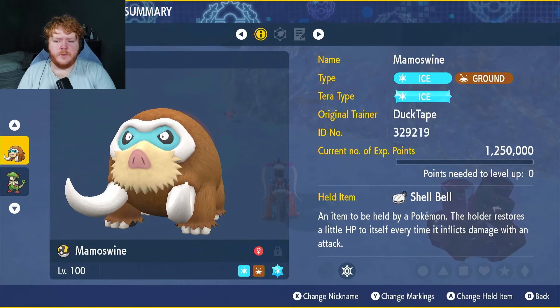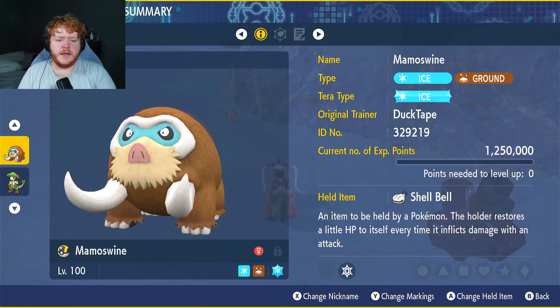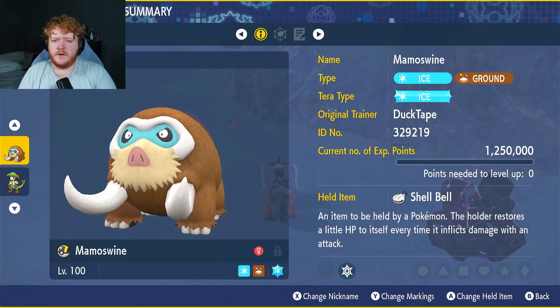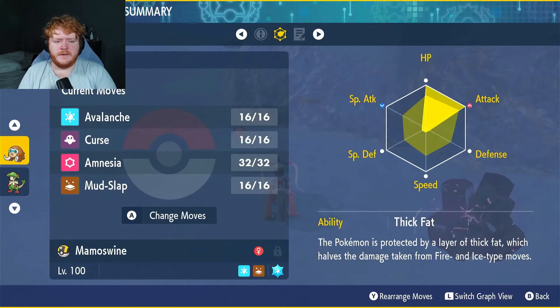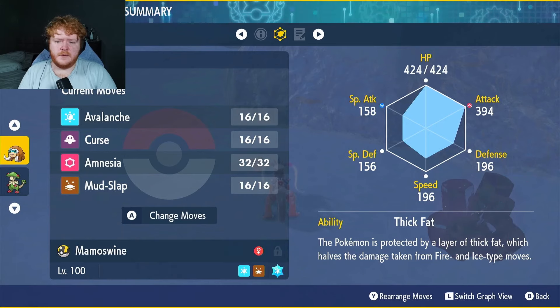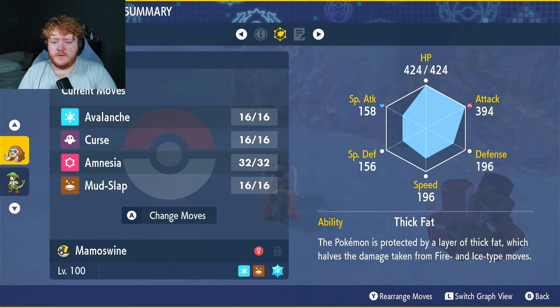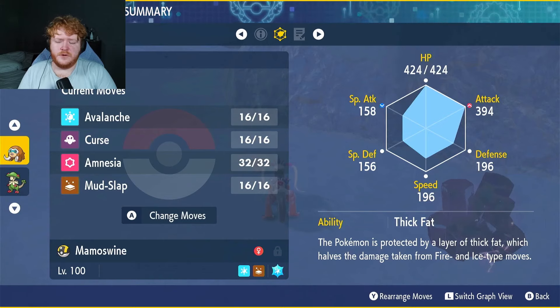Welcome back to another video. We have a requested build here - an updated Mamoswine. We've gone with the ice tera type, the held item Shell Bell to restore health, max EVs in HP and attack, adamant nature, max IVs in everything except special attack, and the ability Thick Fat, which halves damage from fire and ice type moves. Since we're an ice type attacker, half damage from fire type moves means it's basically neutral.